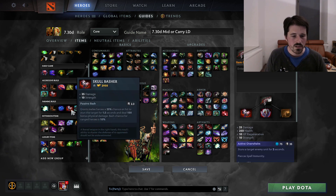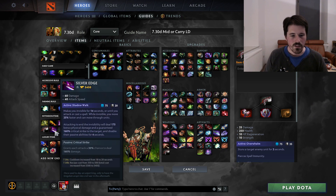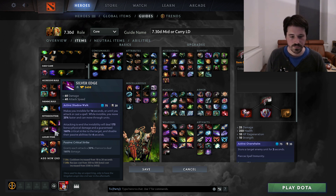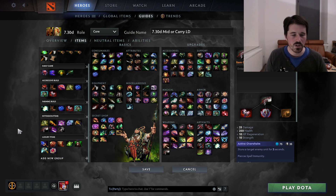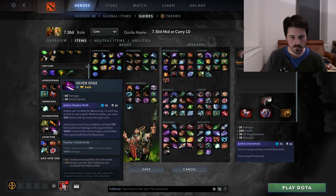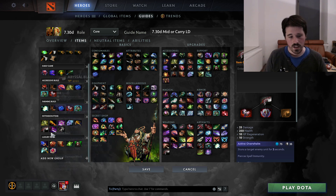We have Abyssal Blade as an upgrade to Skull Basher — it's not an item you want to rush, but eventually if you have Skull Basher, which you usually do, you want to upgrade to Abyssal. Then we have Silver Edge — not really an item most people think about for the Spirit Bear, but it's actually pretty decent. It gives you damage and attack speed, which is great on the bear, and you can break passives. Of course, this item has a limited use because you always kind of need to be around your hero to attack. But especially if you've already bought Aghanim's Scepter, Silver Edge becomes a much stronger option. It helps greatly with finding pick-offs or split-pushing and ratting — because the bear does so much building damage, you can even backdoor buildings if you've farmed enough.